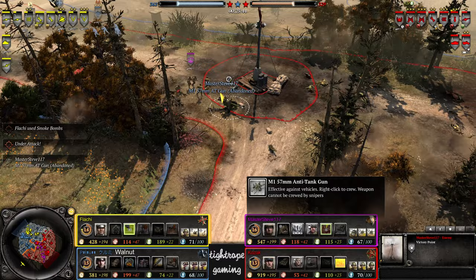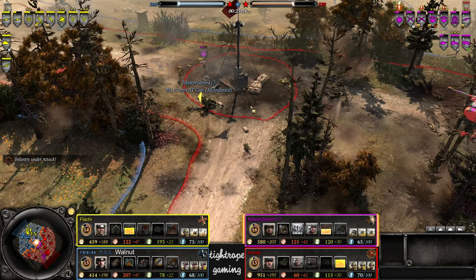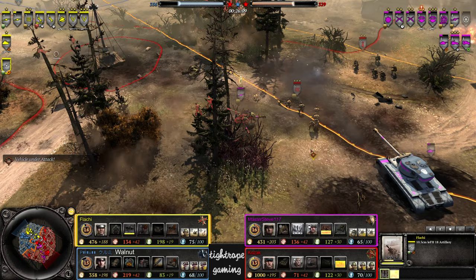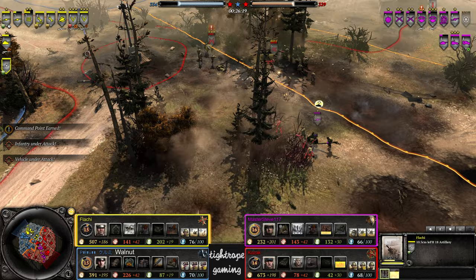Steve lost one of his AT guns in the center but should be able to recruit it without too much trouble. The first one did get a sweeper now, they're out back but not available for repairs. Switches the angle slightly on the howitzer. Master Steve left this here though — I thought he'd grab it with the rangers. They're not that expensive to reinforce. Pretty well targeted but again he's just not getting the results — scatter. VP situation just about equalized.